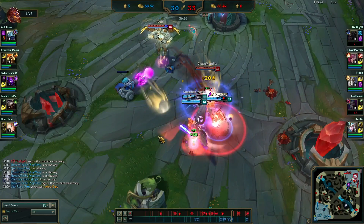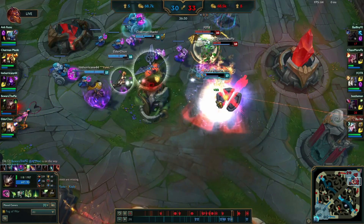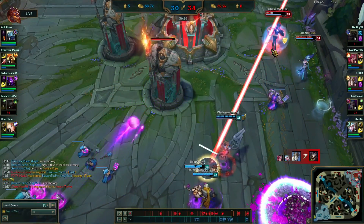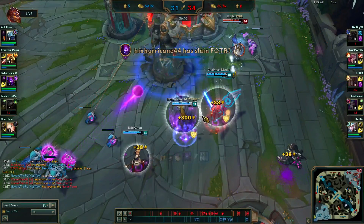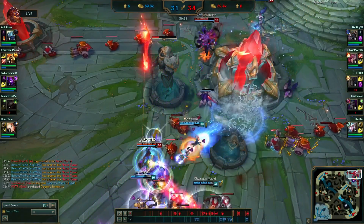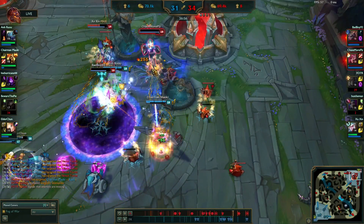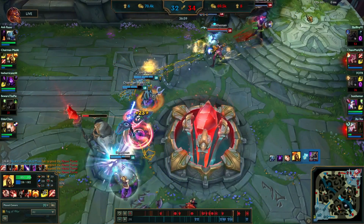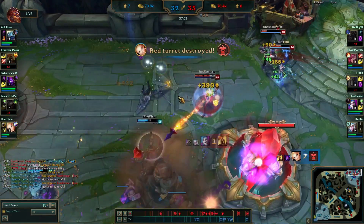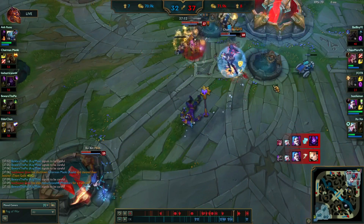I almost died - if I would have died it would have been over 100%. I'm able to combo Kog'Maw but I know I've got to get out ASAP because Kail is going to destroy me. I can't stay, I gotta run. I heal up and get back to defend the tower. We lose this tower and Nasus gets suppressed here. It's so hard to deal with this Kail because she's just so strong late game full build. But we finally kill her and once she's dead that's the priority target dealt with.